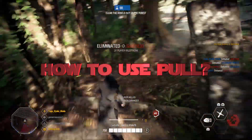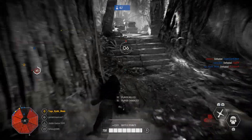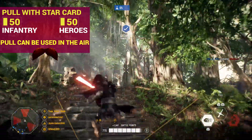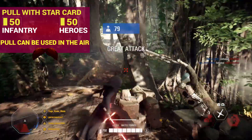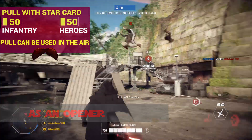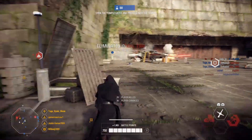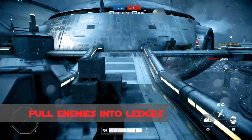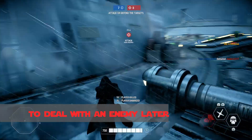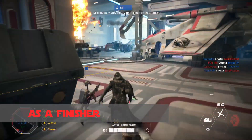How to use Pull: Pull brings enemies towards you and leaves them momentarily vulnerable, but it deals no damage. If you use the star cards I recommended, you can now pull enemies from far away and deal 50 damage at the same time. You can use it as an opener attack while pulling enemies towards you and dealing damage, then move in for the kill. You can use it to pull enemies into ledges, or pull enemies and deal with them later if you are in a bad situation or at a numbers disadvantage. You can also use it as a finisher.